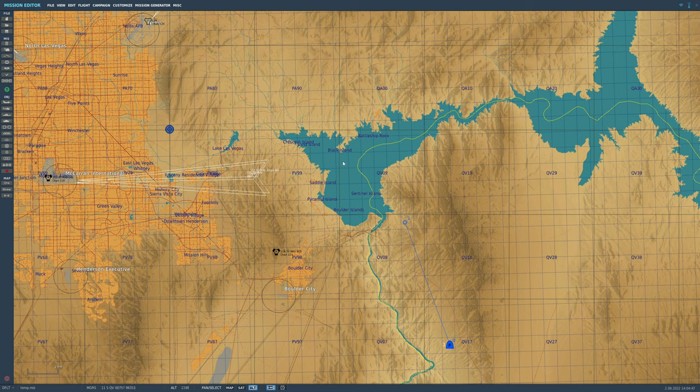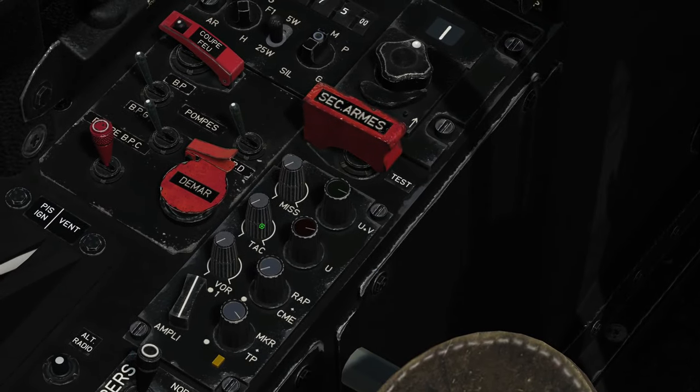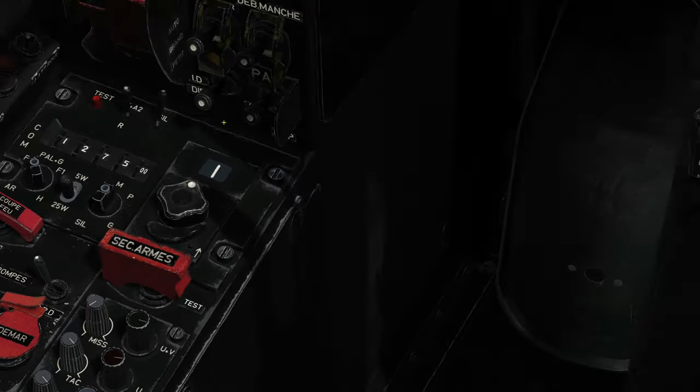Stage 2 is to go from the approach point to the threshold of the runway. Step 3: data entry in the aircraft. First we're going to turn our audio system on — TACAN audio signal to maximum, VOR to maximum.